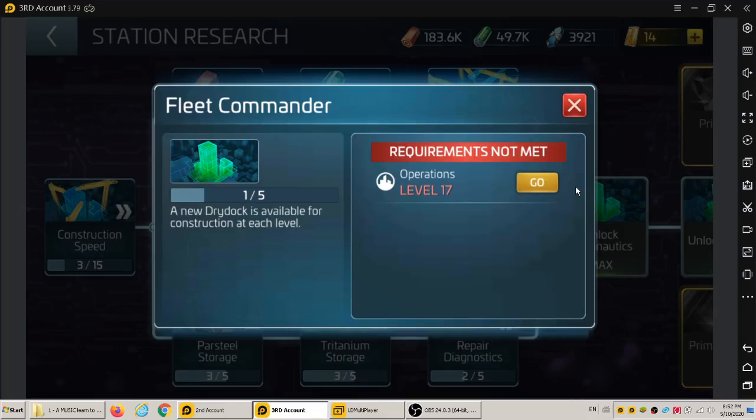Alright, welcome back everybody. This is the research for Fleet Commander 2, which unlocks a third dry dock for you. In total you can get 5, it seems, which unlocks in the level 30s — I think it's 32, but I could be wrong.